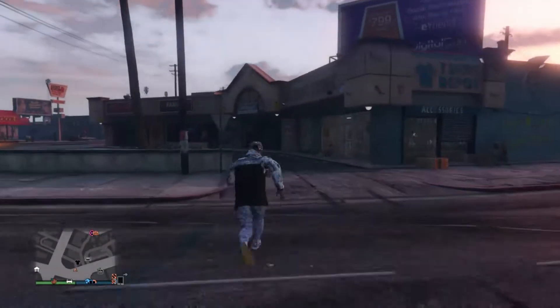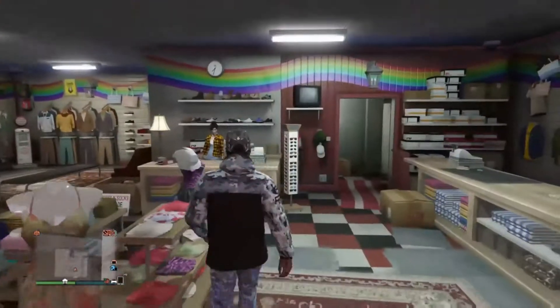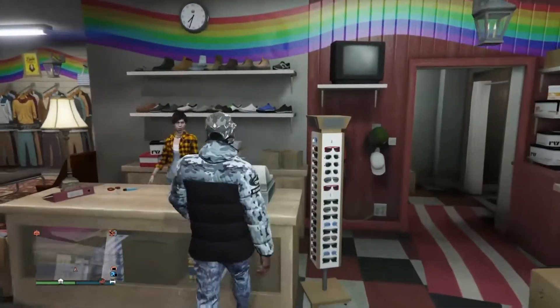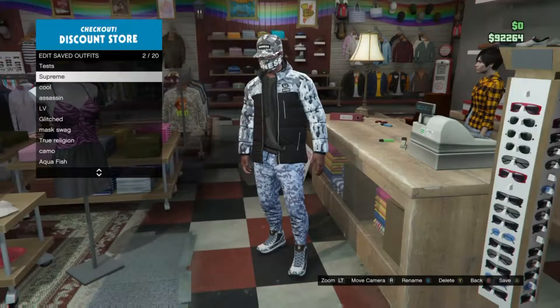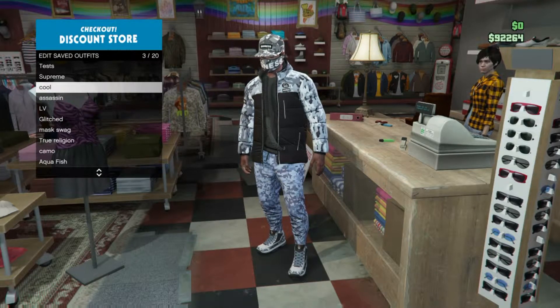If you want different glitches, I have a few — like how to put a mask and a hat on near the club, or glasses. Hopefully you enjoyed this, but make sure you save this outfit to the outfit slot you want it to be on.